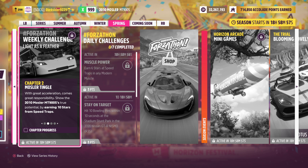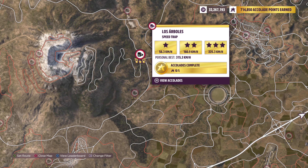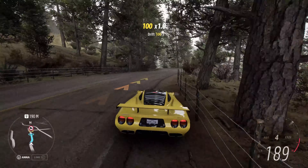For the second chapter you must earn 10 stars from speed traps. Pick any speed trap and complete the same one or different ones as many times as you need, until you have gathered them all. A personal favorite is this one over here — it is so easy to 3-star.